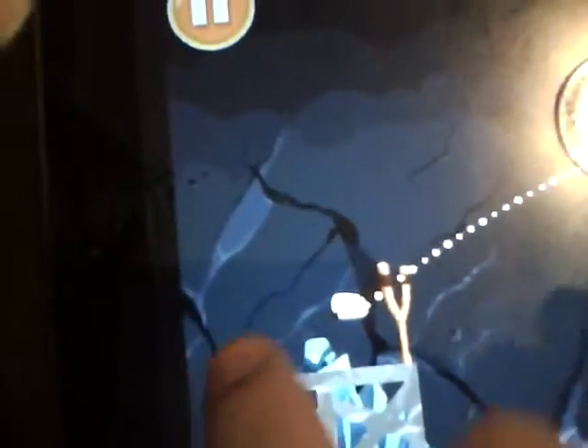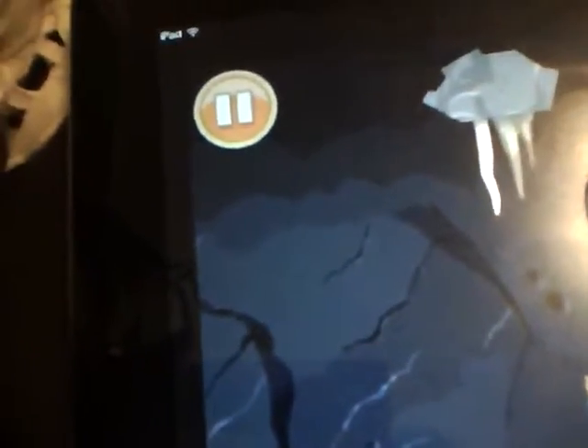It works right from an iPad. So you go to the Mighty Eagle and then smash everything up that you're stuck on a level.